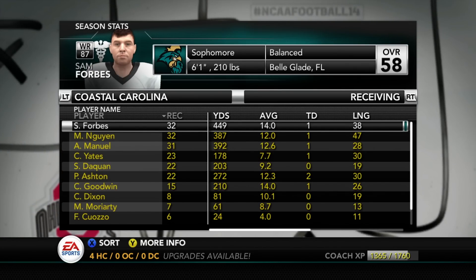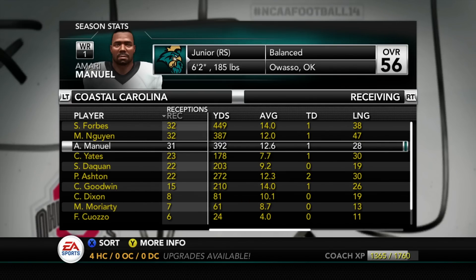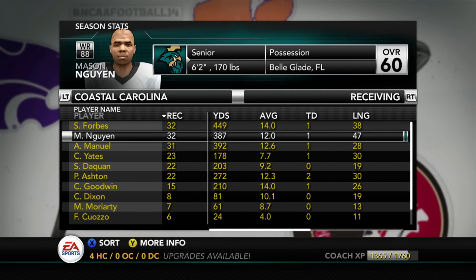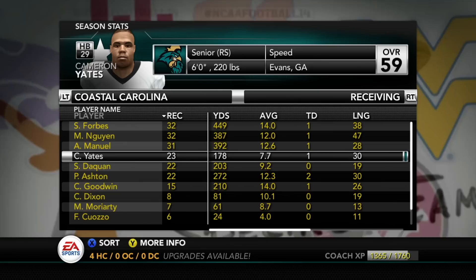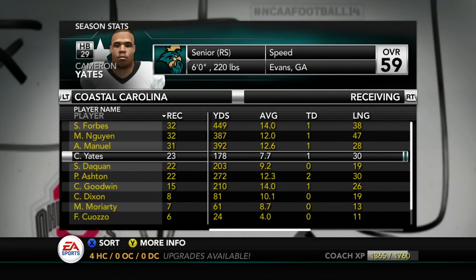Moving on to receiving: it's pretty spread out. Sam Forbes is our leading receiver even after getting hurt last game. Amari Emanuel has 31 receptions, Mason has 32 — our top three receivers are getting the ball equally, which is great because it throws the defense off. They can't focus on one guy. With the sliders turned up on pass coverage to 100, it makes it so realistic — you never know what the computer is going to do.